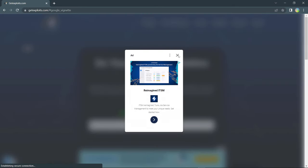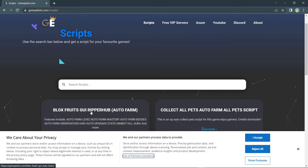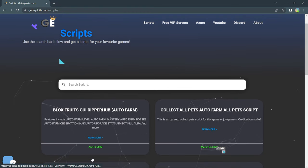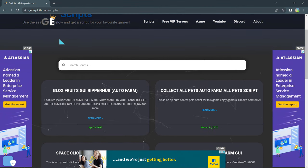Go into the script section and if anything comes up just press X. It should be the first thing that shows up: Blox Fruits GUI Ripper Hub Auto Farm. The date of this recording is April 1st - I'm doing a bunch of videos today, recording them and getting them out for you guys daily.